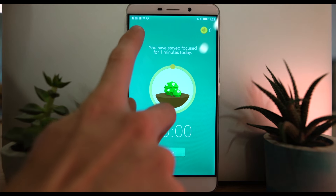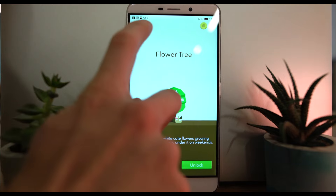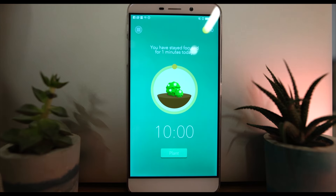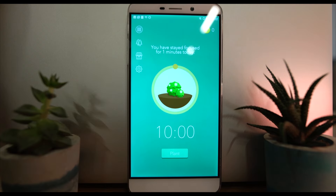This starts the process of growing your trees. So what do you reckon happens if you unlock your phone or mess around in other apps while your plant is growing? You guessed it — the plant shrivels up and loses its leaves. This subsequently leaves your entire forest looking lackluster.